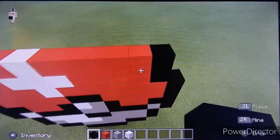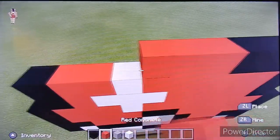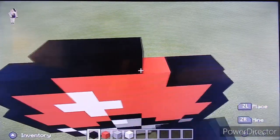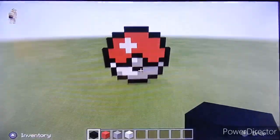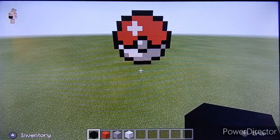We're going to place two black, four red, and two black, and on top of the red we're going to place a black. And that is how you make a Pokéball in Minecraft! Thank you so much for watching and I'll see you all in my next video — bye guys!